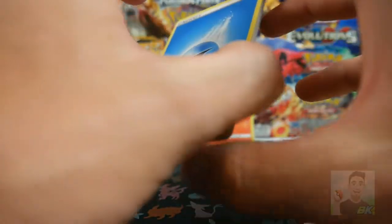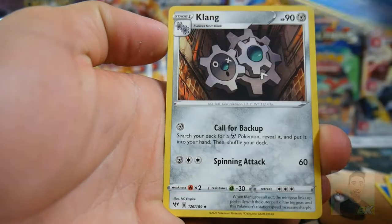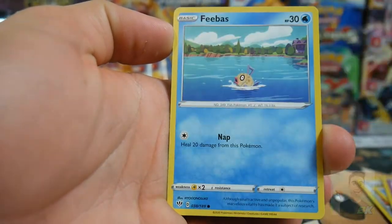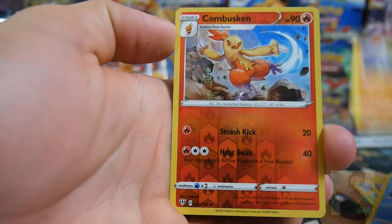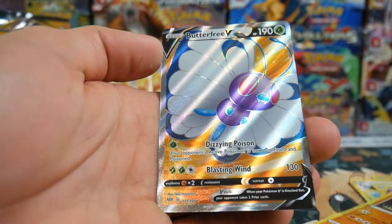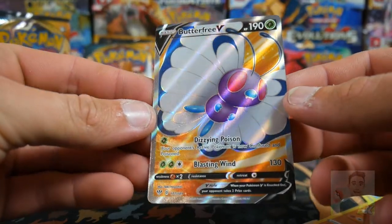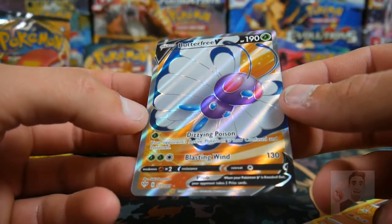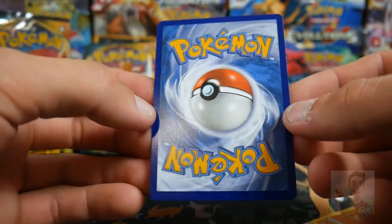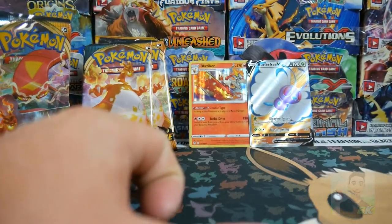Let's go — Fighting Energy, because I've been pulling all Fighting, and the one time it's Water, of course. We have a Simisage, a Vanillish, Clang — it's like the whole same thing. We have a Phobus, a Passimian, Combusken to go with that Blaziken back there, and a Butterfree V Full Art — I wasn't even expecting that! Check that one out — two packs in a row with big hits. Check out the back; that one is in perfect condition. Such a good pull right there.